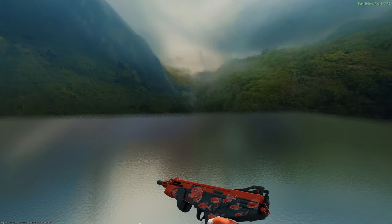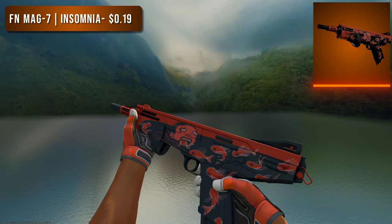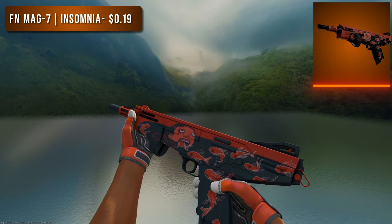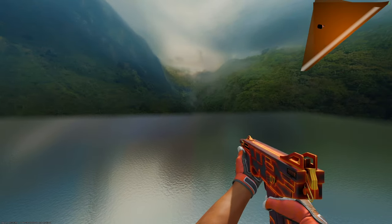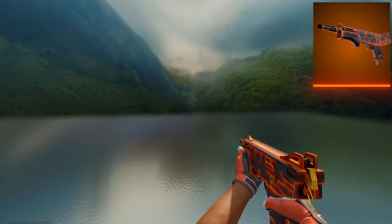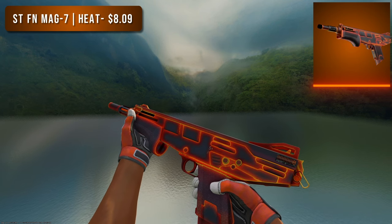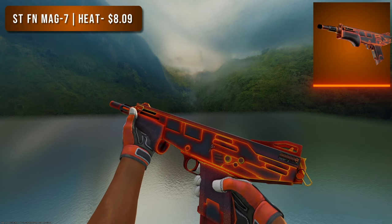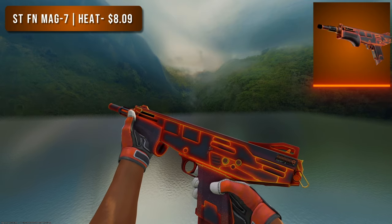Next up are the shotguns. For the MAG-7 budget option I went with the Factory New Insomnia at 20 cents — a great choice for a budget orange loadout. I can't be the only one who thinks this looks like Morty from Rick and Morty. For the high tier option I went with a StatTrak Factory New MAG-7 Heat — wow, I did not realize this thing in the best condition is only $8. This blows the Insomnia out of the water, so if you're looking for an orange MAG-7 this is definitely the go-to.